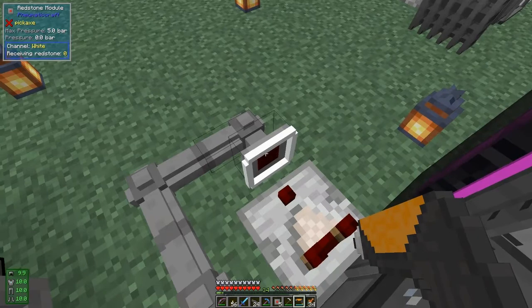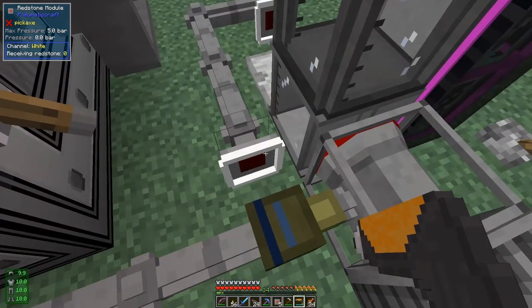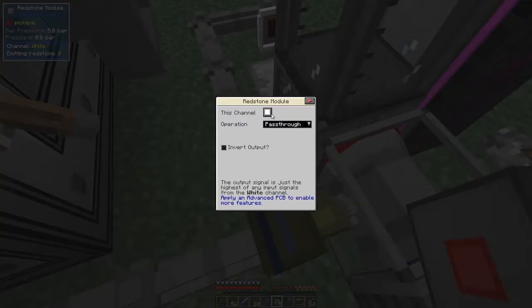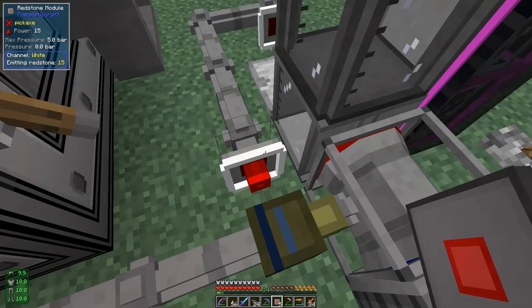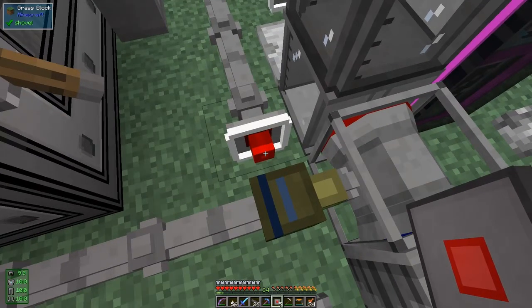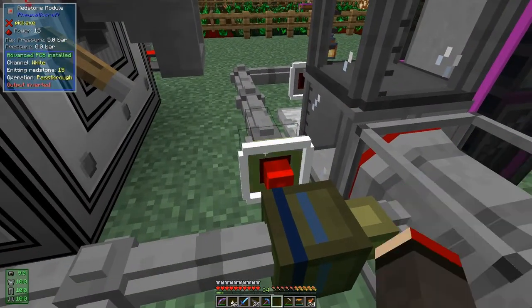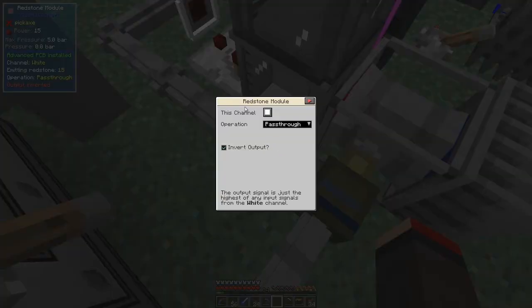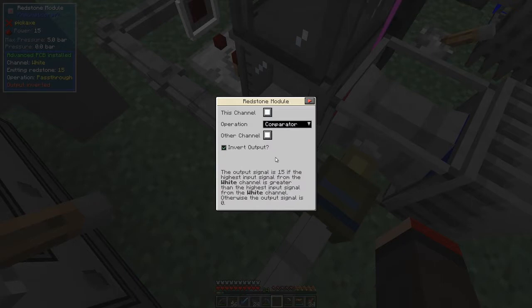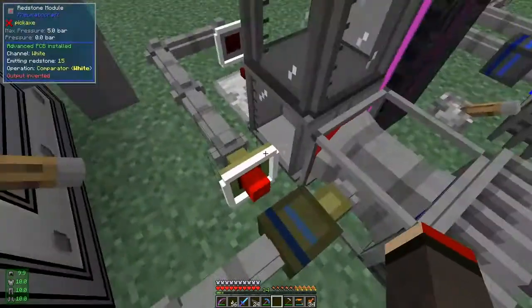At the moment it's receiving nothing because this isn't doing anything. This has lots of modes — at the moment it's pass-through — but we can also invert the output like this. I'm going to quickly go and get an advanced PCB and apply it here so we can see the other modes available for the redstone module. If we apply an advanced PCB here, we can right-click and instead of just pass-through we have many more options — one of these is comparator mode.